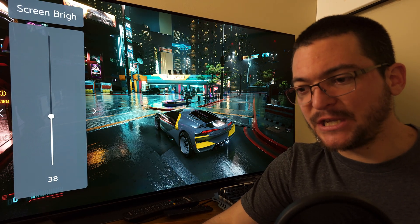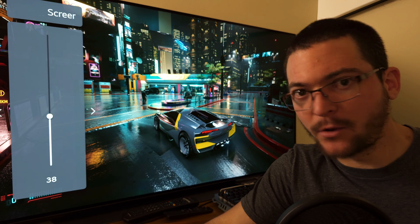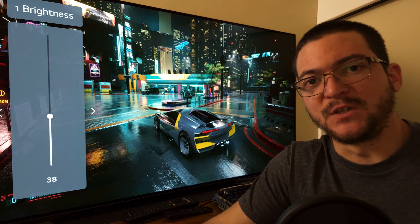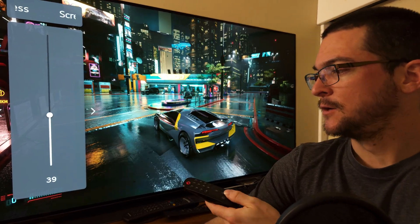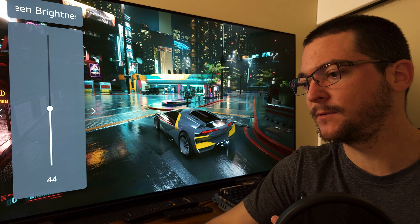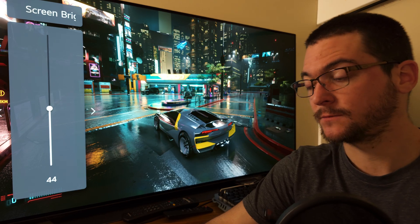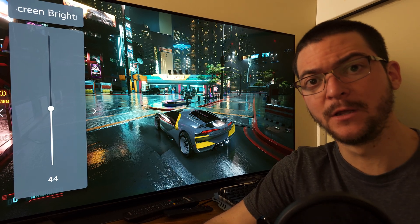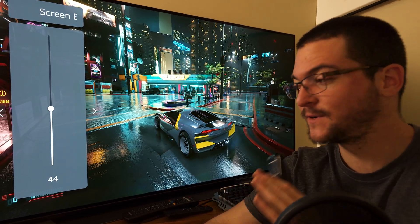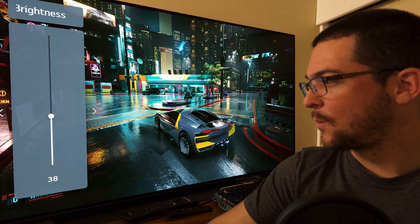For most games the value will be screen brightness 38, but for some games it'll be 44. How do you know? Simple — default to 38, and if you see obvious black crushing — not a subtle detail, but clearly crushing blacks — switch to 44. That's the only setting you might have to change. These settings are basically set-and-forget. If you want to use OLED motion pro most of the time to improve motion clarity, just set the settings, open every game, and it works.